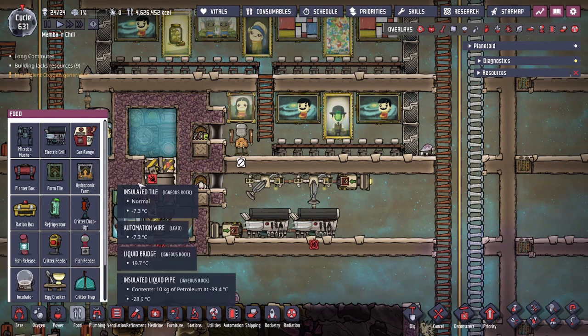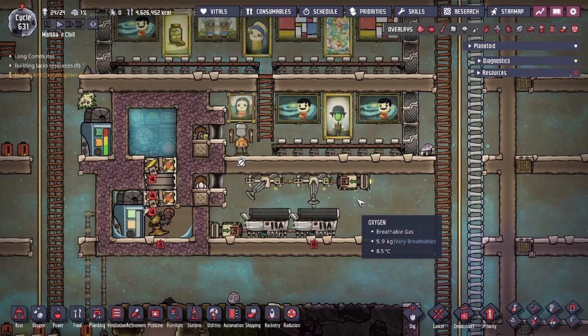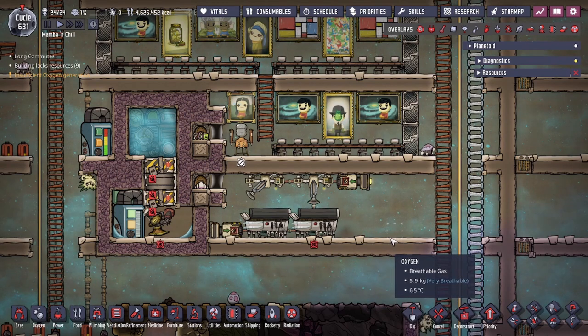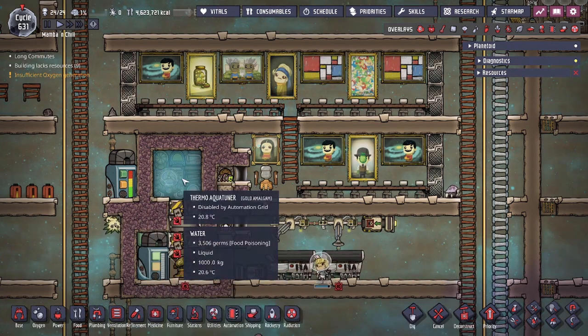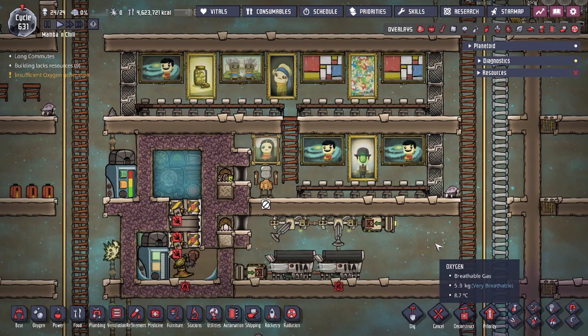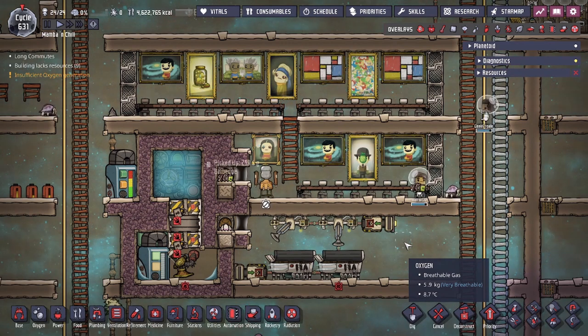You can replace one of the grills with a gas range if you want double processing speed, but pay attention to your loader filters as that may change things — especially if you want to double-process foods like Barbecue and Cooked Fish into Surf and Turf for the morale bonus. That's only needed if you want more than the plus-eight morale from Barbecue. We covered the aqua tuner design in a previous video, so check that out. If you have any questions, leave a comment below, and don't forget to like and subscribe!